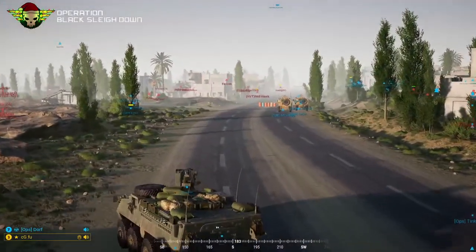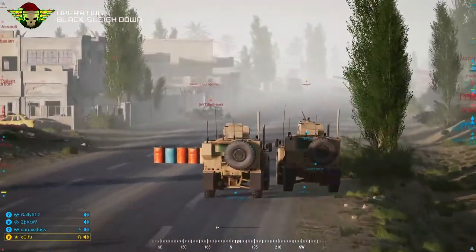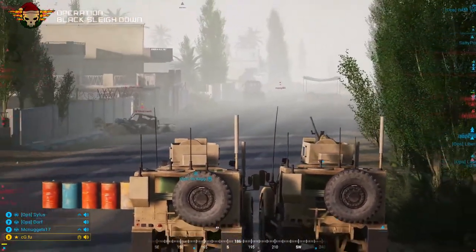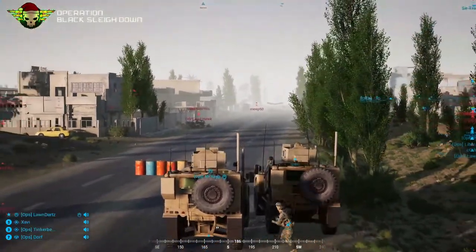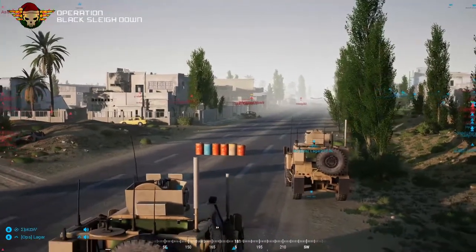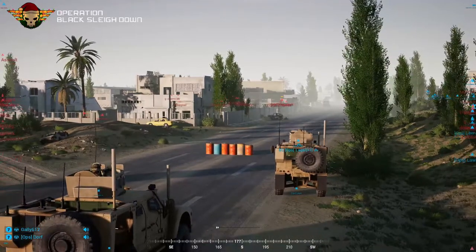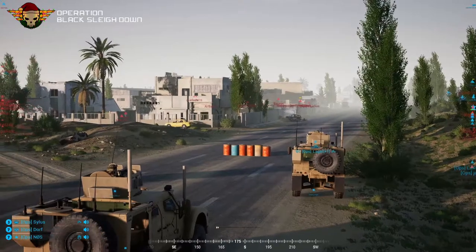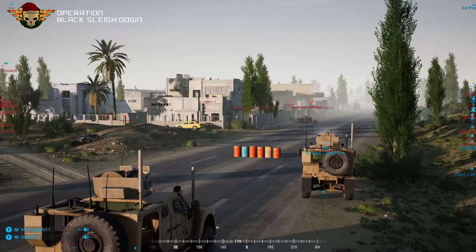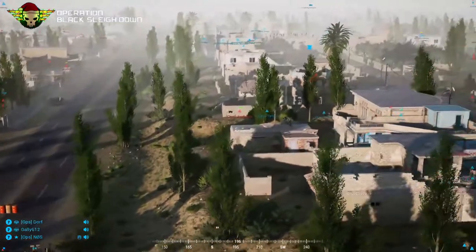Squad 3 to command: we are pushing south from building to building toward the crash site. We have enemy infantry to our west and southwest. Enemy on the first floor to the straight south. Good suppressing fire.